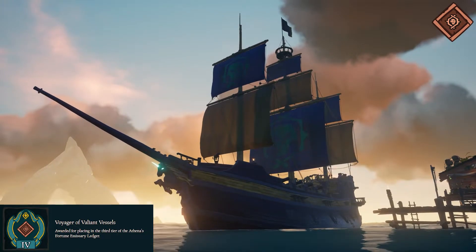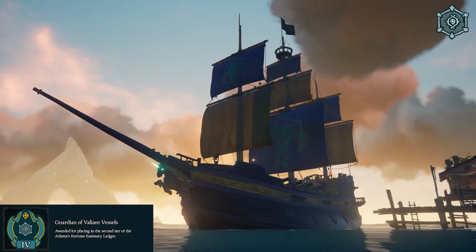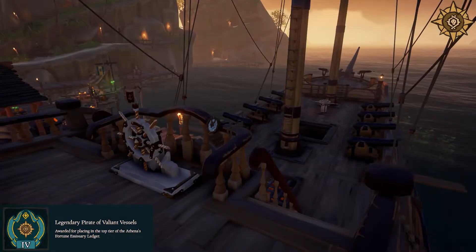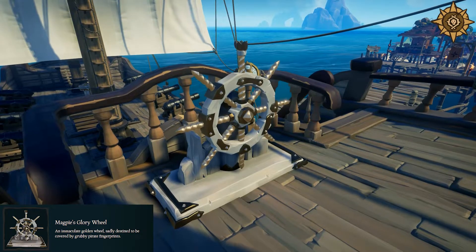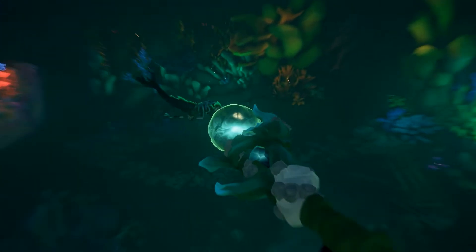And now for our final faction, Athena's Fortune. At Voyager rank, you'll get the title Voyager of Valiant Vessels. At Guardian rank, you'll get the title Guardian of Valiant Vessels and the Magpie's Glory Capstan, which is the first in the Magpie's Glory set. And at Legend rank, you'll get the title Legendary Pirate of Valiant Vessels and the Magpie's Glory Wheel. And with that, that is every Emissary Ledger reward added in Season 4.